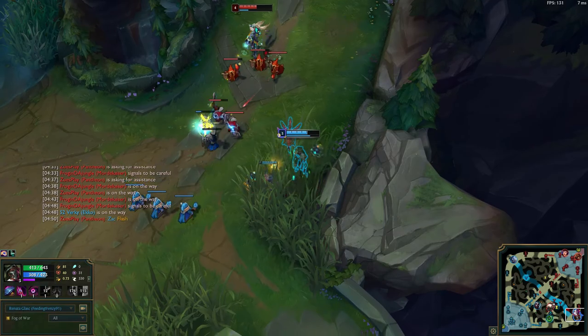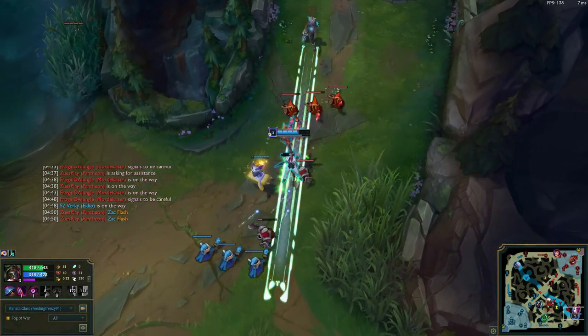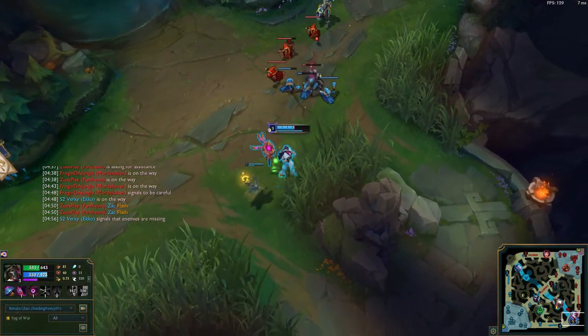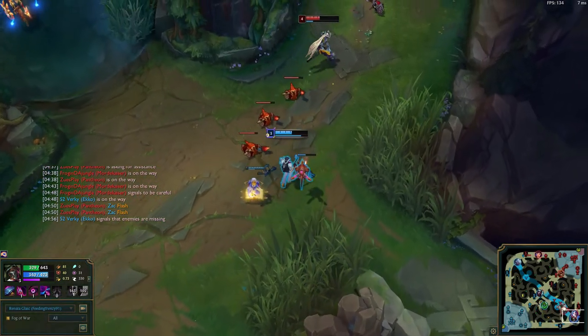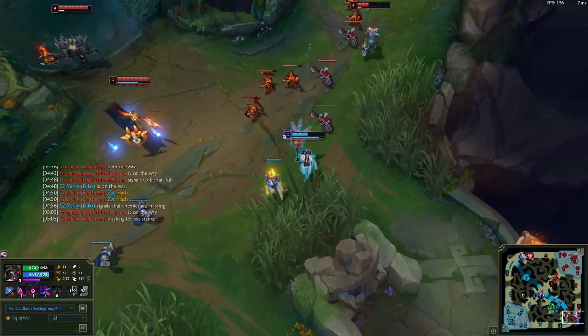No Yuumis. That's basically it — just no Yuumis. Basically every other support is good with Renata, though I find stunners or pokers are probably the best supports: the Luxes, the Nautiluses, the Brands. Those are the really good supports for her, but basically any support can work other than Yuumi.